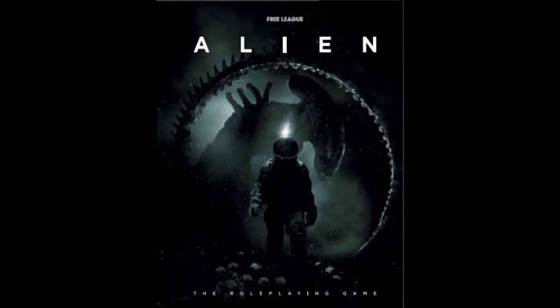So what's in the core book? You've got the first chapter, Space is Hell, which talks about the career, the frontier life, the careers on the frontier, what sort of characters you can play, the game modes — there are two: cinematic and campaign — and some themes and tools of the game.